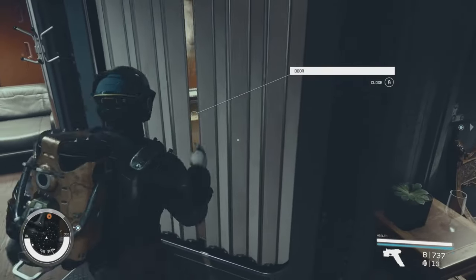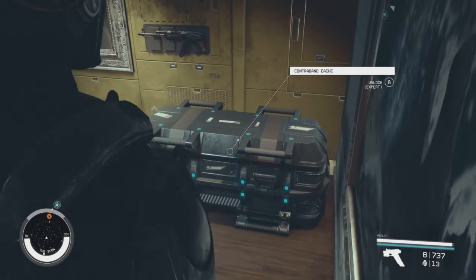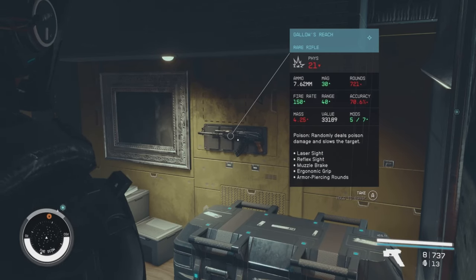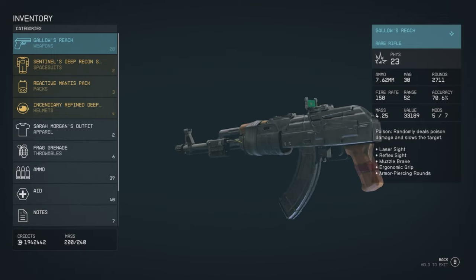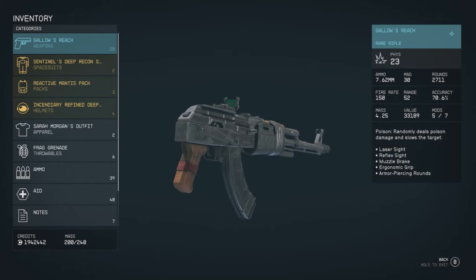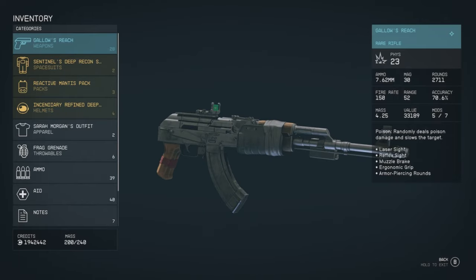It's literally sitting right there on the wall. That's pretty much all you have to do — it can be easily missed because you're kind of focusing on getting an artifact. But if you turn around and come inside this room, here is the Gallows Reach. It is a unique weapon with some very cool traits. You have poison — it's gonna randomly deal poison damage and slow down a target — and you've got five out of seven mods, and a little bit of damage on there.